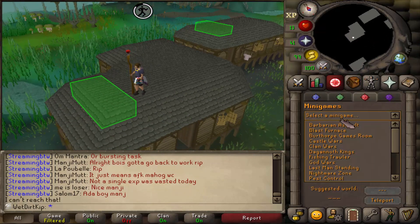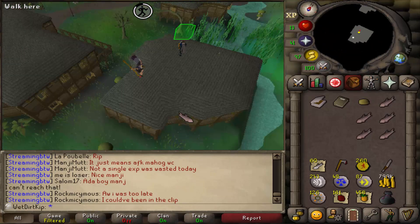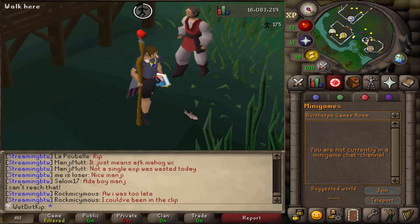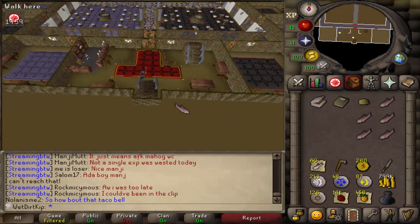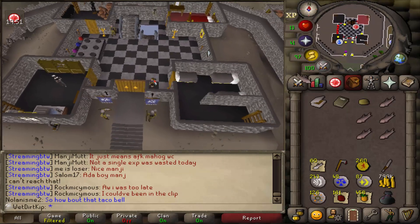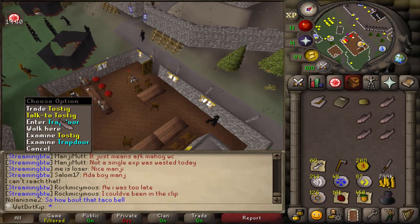I'm not going to be training agility for a while, because then we get more Marks of Grace which are untradeable and can't be stored in the looting bag. So when we do Waterfall Quest, Recruitment Drive, or Fremennik Trials — they all have parts that require no inventory — we can't just suicide to store untradeables because we don't have those places unlocked yet. I was thinking later on we could buy more sets of Graceful with recolors and store them in the house. Eventually, once I'm ready to buy Amylase and train Herblore, we could exchange those Graceful sets — I think you get like 80%, about 208 marks back. But that's way later down the line.